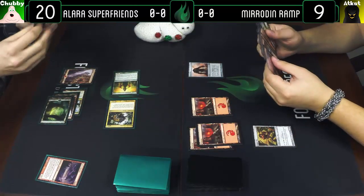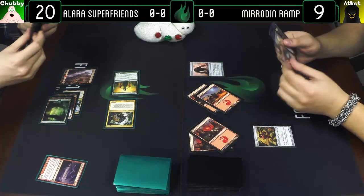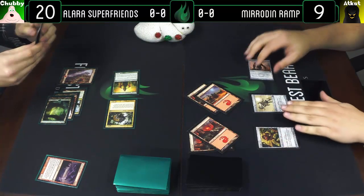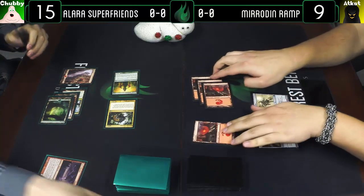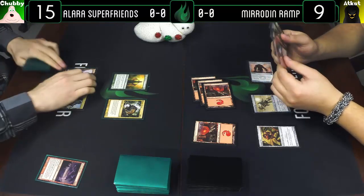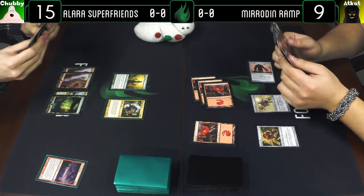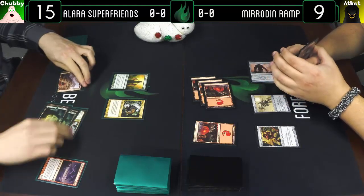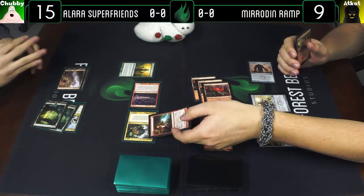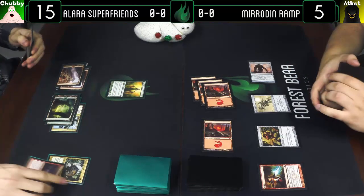Untap, draw, play a Mountain. I'll play a Palladium Mirror. I'll attack you for five — I'll go to 15 — and pass the turn. You're at nine. I'll unearth the Thunder, attack with these two for nine. Galvanic Blast for four damage to it — take the four, go to five. And on sacrifice it gets exiled this time because it was unearthed.